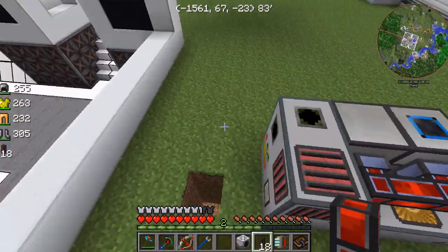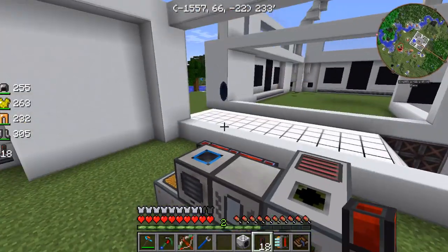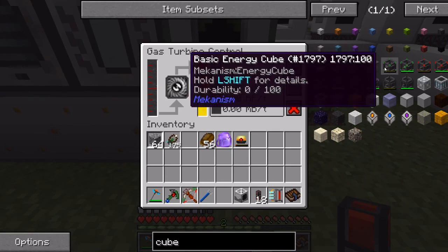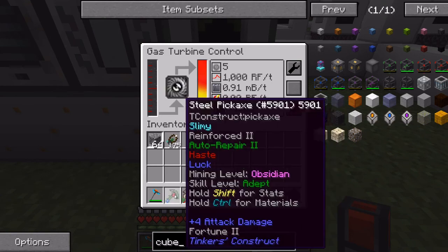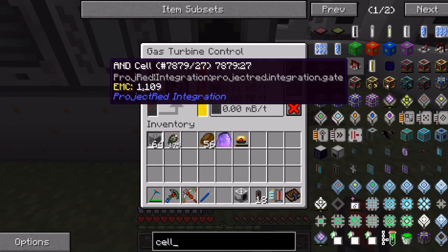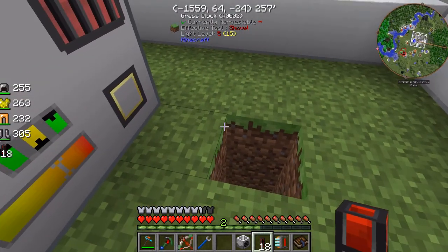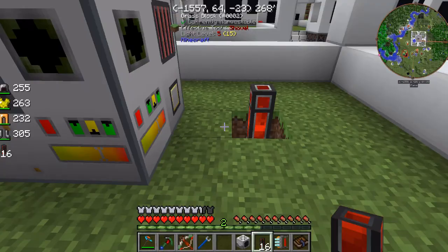I do need to get some kind of battery storage device and stick that on there, because right now it's holding right at 1.1 million RF. I'll probably make an Energy Cube. The reason I like to use Energy Cubes is you can have an interface to charge your tools with. Since we don't have a Fluid Transposer yet - well, I can make one - I can't really make the Redstone Energy Cell yet, but that should be fixable. I'm gonna do that that way so I can stick an Energy Cube there.